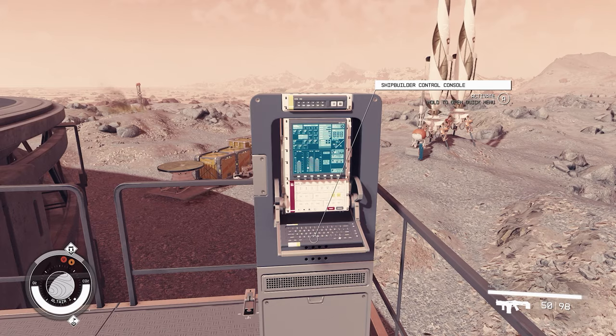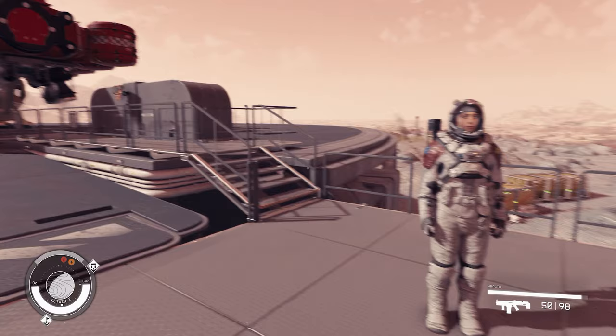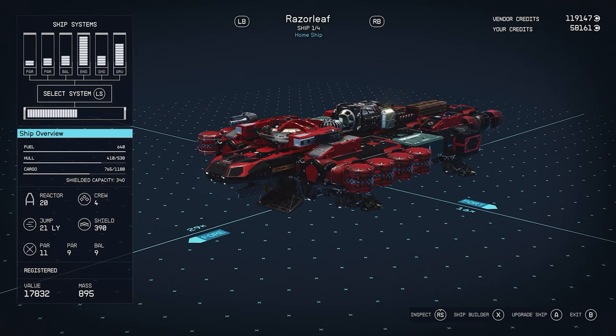What's up guys, it's Smith here from GamersHeroes.com. We've got a quick overview today in Starfield on how to add the different crafting benches to your own ship. For this, you need to go to the shipbuilding screen — you can find it in most of the docks and the big places where you can build ships.